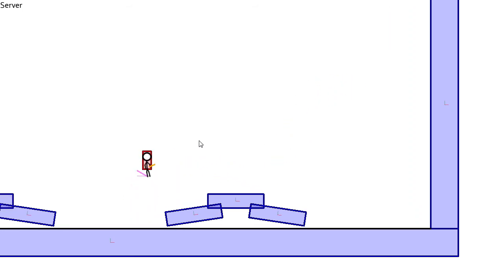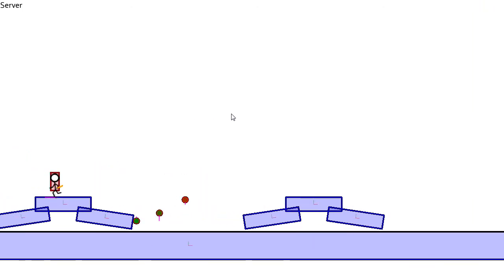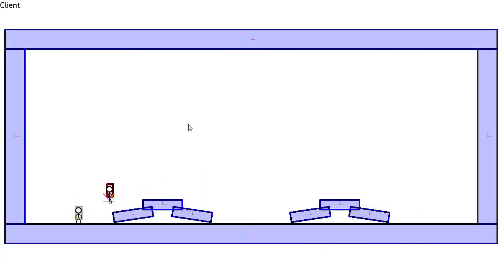It's of course a lot more complicated than the grenade object, which is just basically a bouncing ball. So this is it working on the server, but it also of course works on the client. You'll have to excuse the flicker that's going on here.